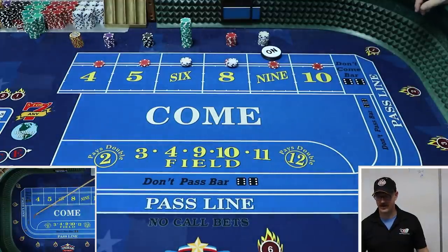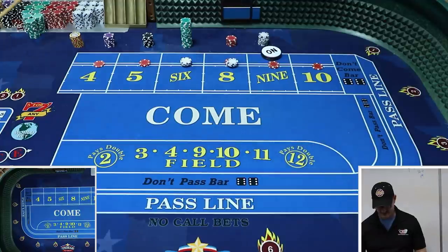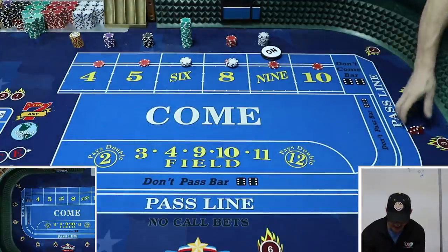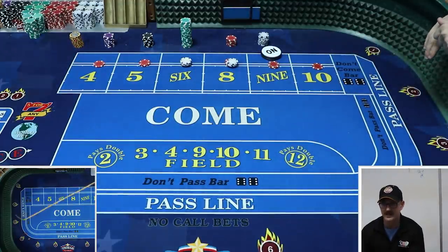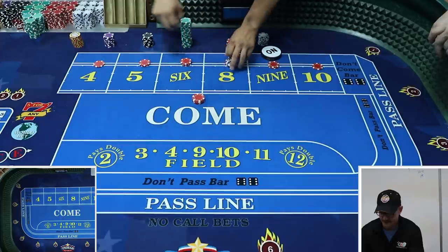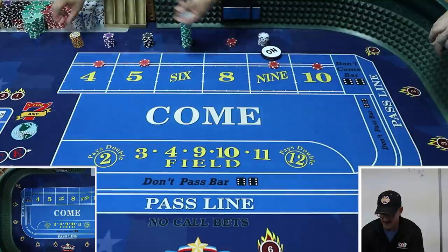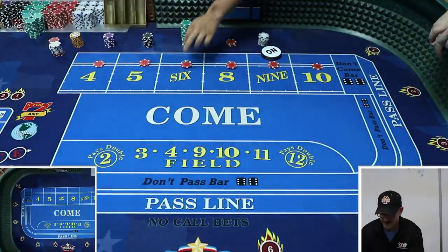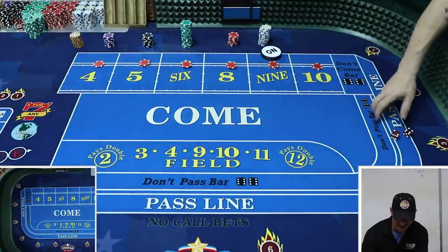Winner — $60! I've got to take one of these. 18 pays 21 — I'm going to take that one. Look at that — I'm $100 out of the hand! I'm officially a setter. Six easy — wow! I'm going to go to $30 each on the six and eight. There we go — we need a winner.